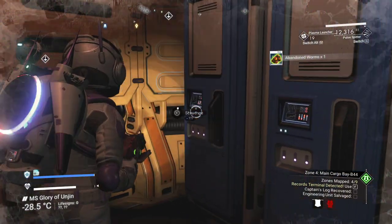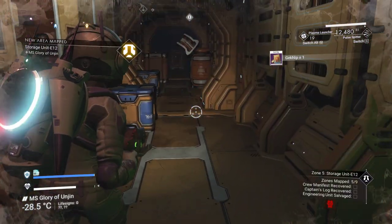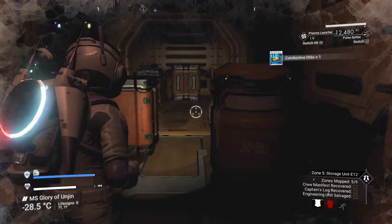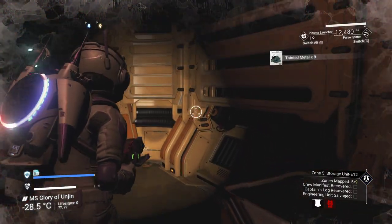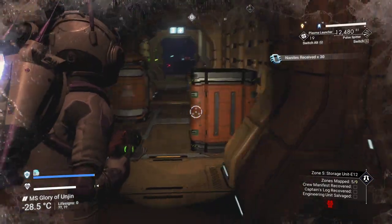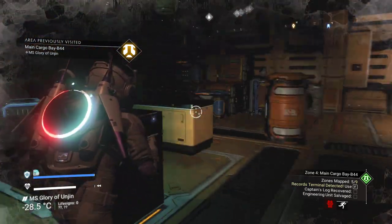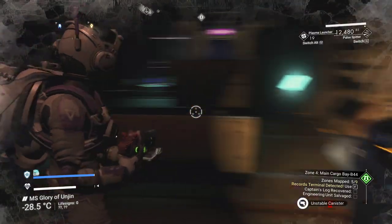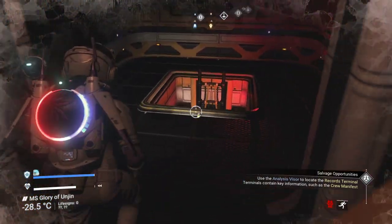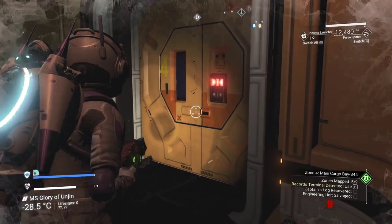Hadle cores — another way of getting nanites. Nice, S-class photon cannon. These little briefcases are always cash, nanites, or tainted metal. There was a little hesitation on the door there — scared me. Let's go downstairs. When you're going downstairs, step off the stairs and then immediately hit the back button — that way you don't get stuck to the stairs, and then you can walk around them.